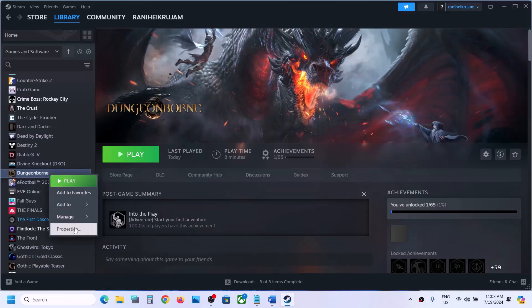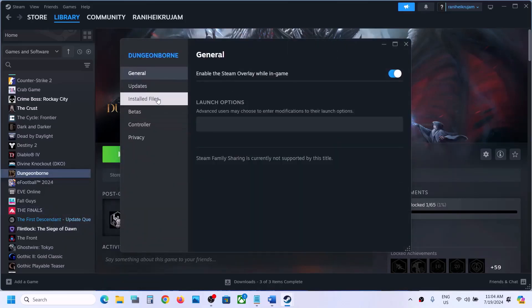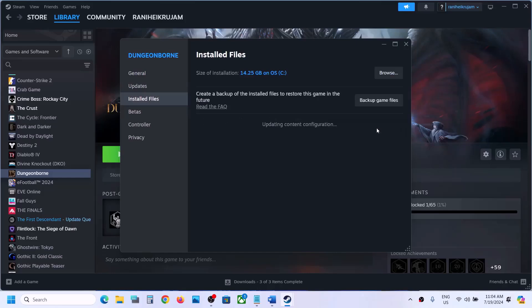The next step is to verify the game files — this is important. Go to Steam, right-click on the game, select Properties, go to the Local Files tab, and click 'Verify integrity of game files.' Once the verification is 100% complete, launch the game and check.